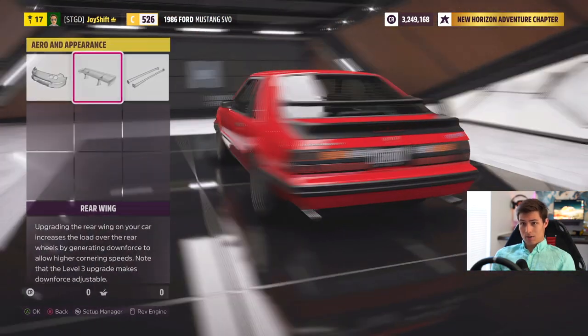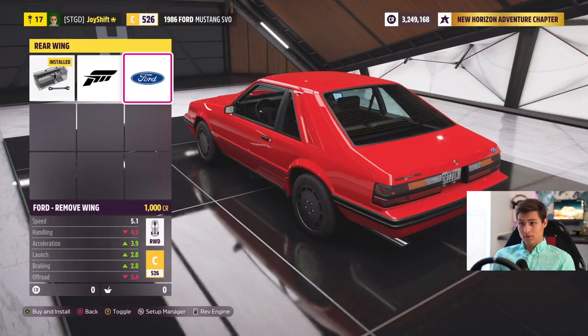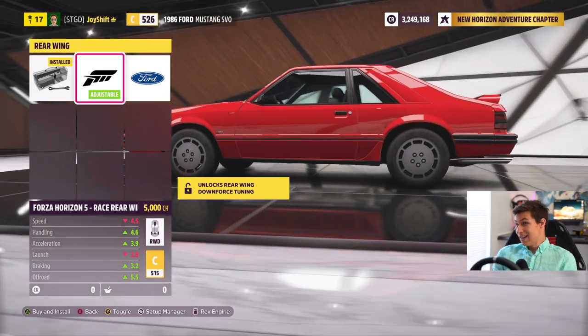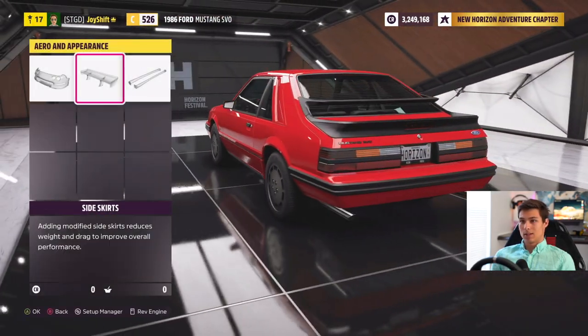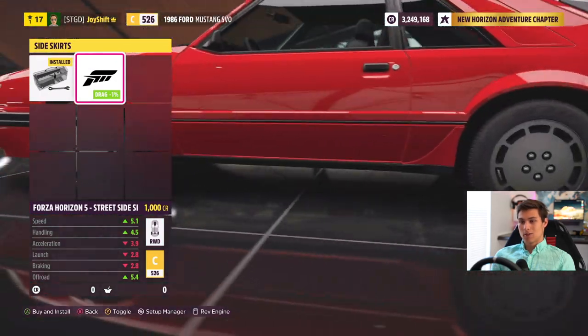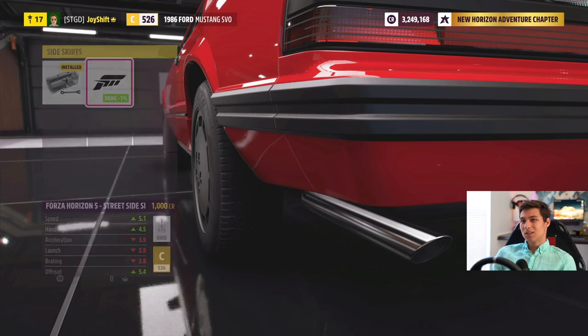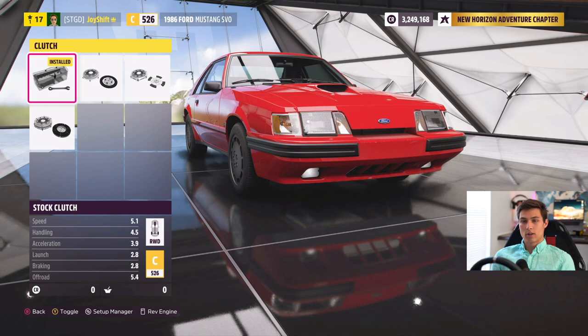For visuals, I'm not really a fan of that front bumper. For the spoiler, I definitely like the factory spoiler the most — the two spoilers actually look pretty cool. For side skirts, we can put on some mud flaps, but I don't think any of that actually looks good. So let's head over into our drivetrain.